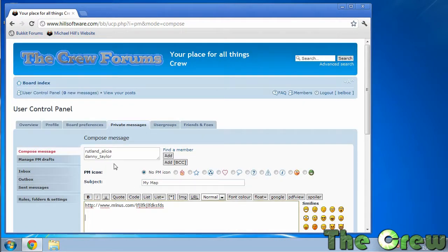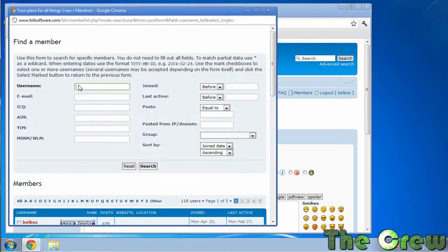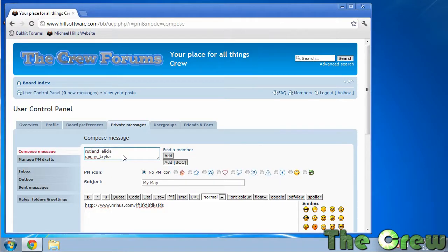Once you've put all that in, just submit it and it will send to Danny and Alicia. Be sure you get their names right. If you have trouble, you can click 'find a member' and type something like 'RUT' followed by an asterisk — and you can see her come up. Hit select marked, or you can just type the names directly.